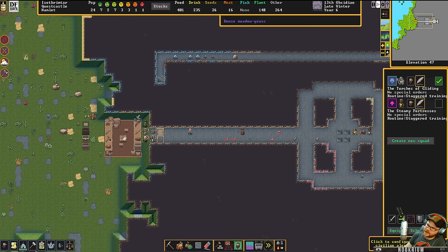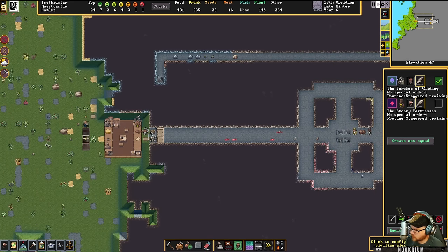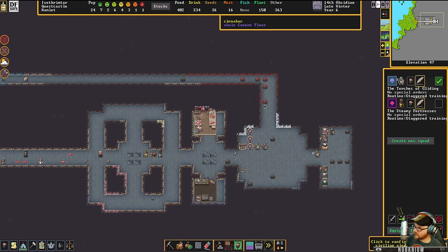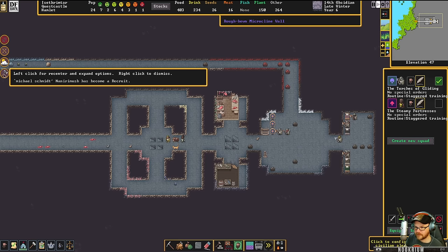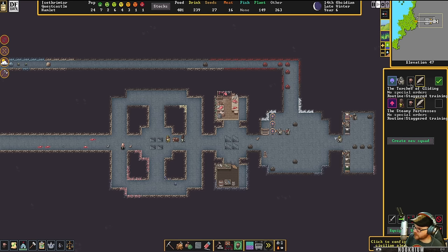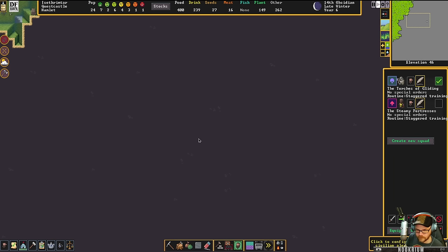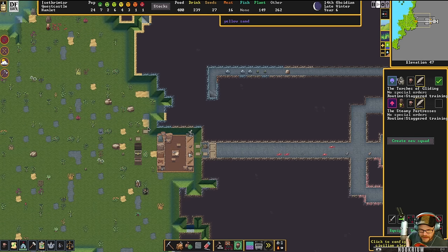We should fancy this up — walls and things. Make it look a little nicer instead of just a hole in the ground. We're not hobbits. I like that Schmitz became a recruit — excellent. You got yourself some gear? Not yet, we'll get him some.